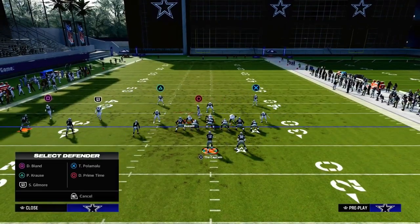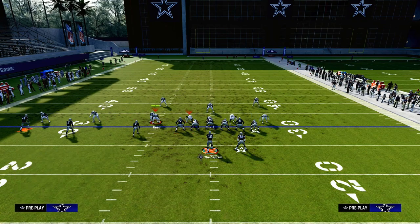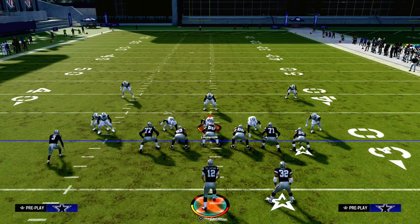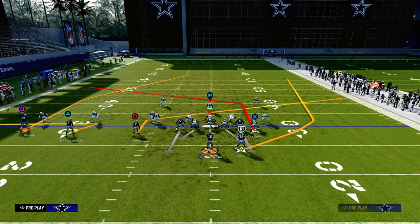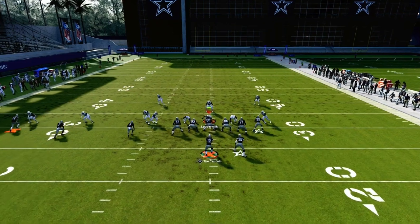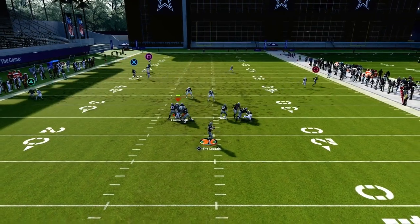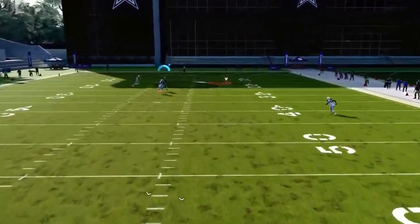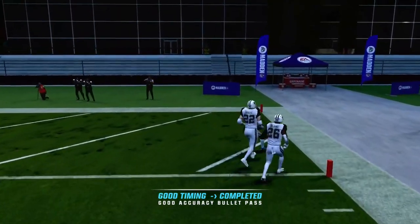Let's say they don't have any deep safety help in the middle of the field, so maybe they go with a cover shell that looks like a cover two man shaded underneath. This is also going to be a really good play to attack that because we know the deep half gets pulled by the slant route. Then look at this skinny post over the top for a one-play score or a potential big play against cover two man.